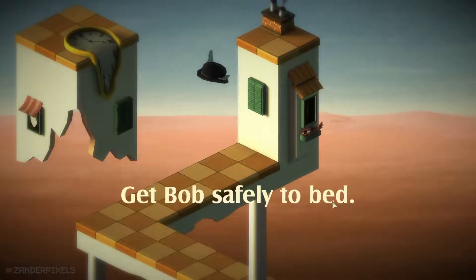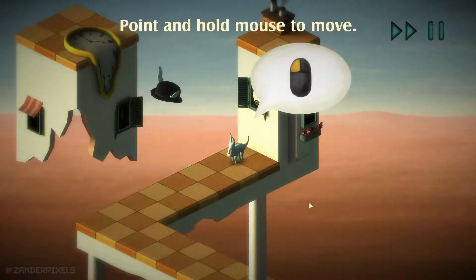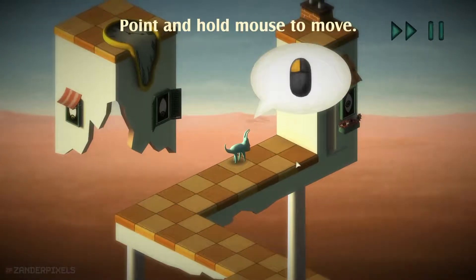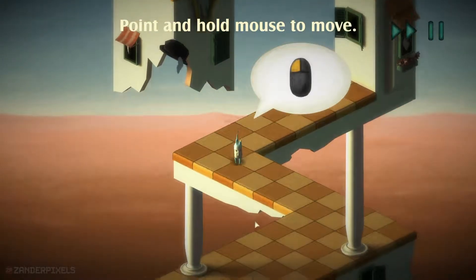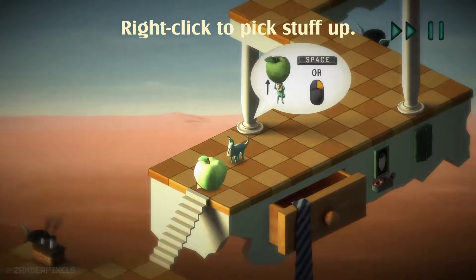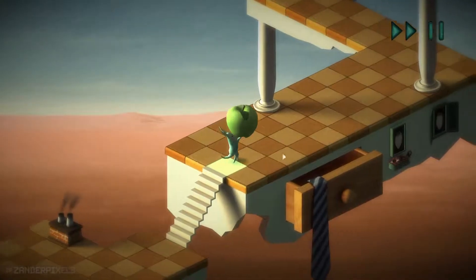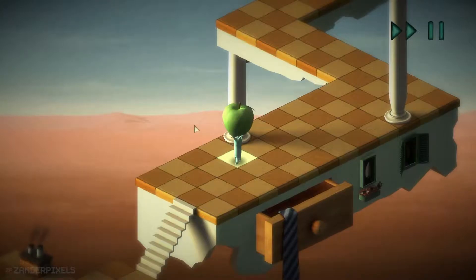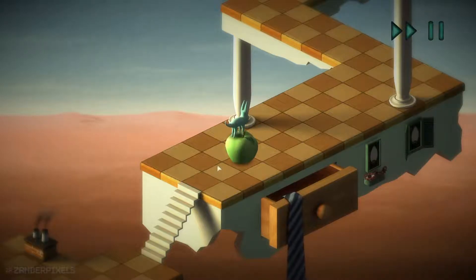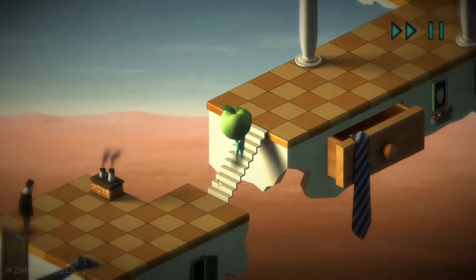Okay, get Bob safely to bed. Find and hold mouse to move — that simple. Right-click to pick stuff up, right-click to place object. So the highlighted square, I guess, is where I'll place the apple. So if I go here — yep, or here — yep. Okay, down the stairs, I guess.